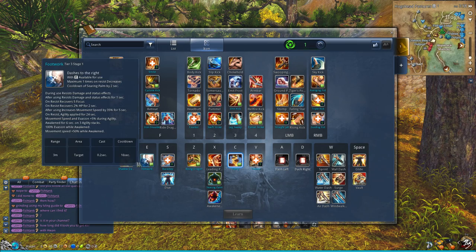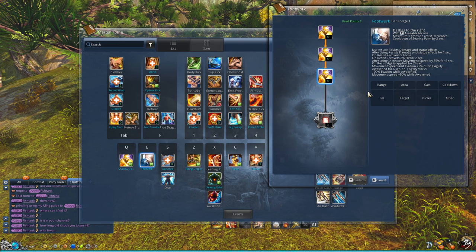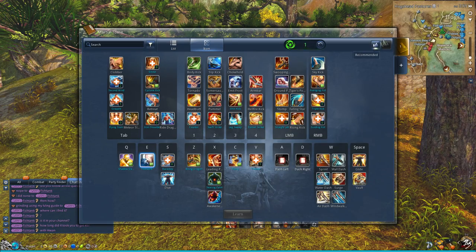Alright guys, the next skill I'll be talking about is Footwork — AKA Shadow Dance, AKA Footloose, Happy Feet, whatever you want to call it. The great thing about this skill is not just that it gives you evasion rate, but especially for PVE grinding — it's the way to go. Awakened at 3 agility stacks for 6 seconds: this grants you 100% evasion, it gives you movement speed — basically everything you need.